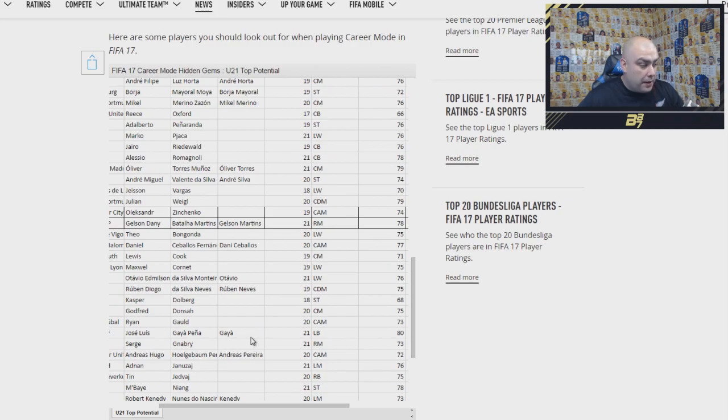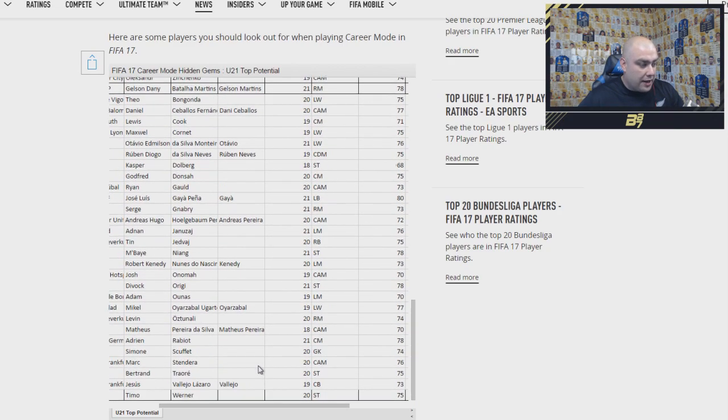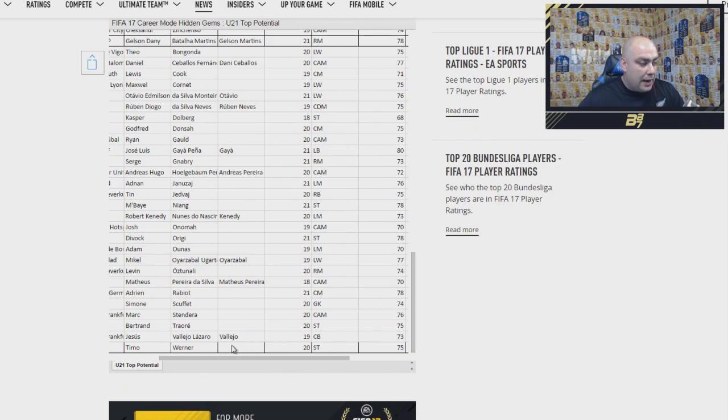Niang at 78 rated — gone up from his base card. Yonzae at 76. Origi at 78. It's alphabetical order, that's why I was missing players. Rabiot at 78 as well, and he's now in the Bundesliga. We have Bertrand Traore at 75 rated — cheap striker if you want to pick him up. And then Timo Werner at 75 rated as well.